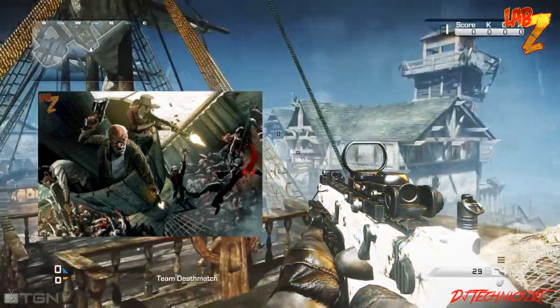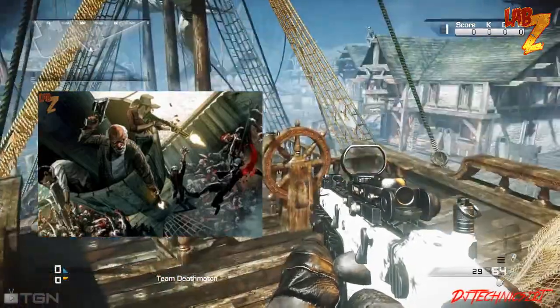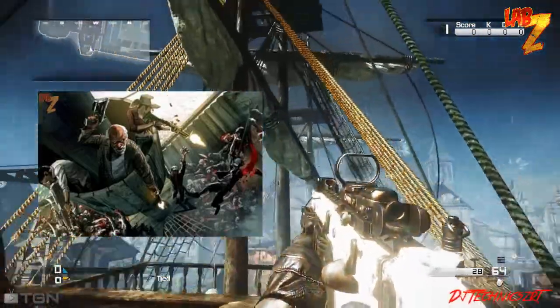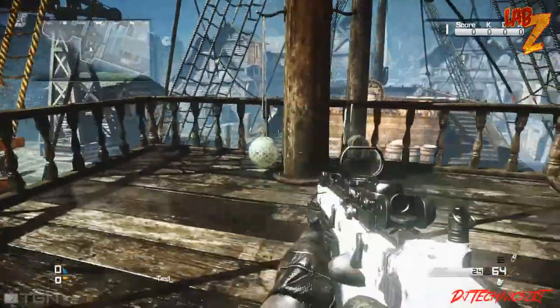There's a huge pirate ship in the map and you can see Russman, Misty, and Marlton in the crow's nest here shooting zombies that are pirates — pirate zombies. I'm not saying that this exact multiplayer map could have been the huge zombie map that we could be playing in Treyarch's game.